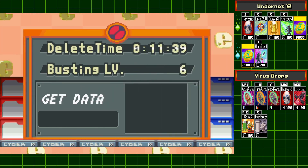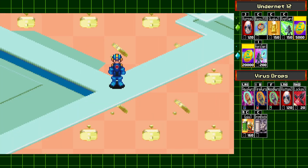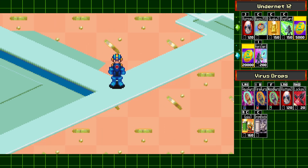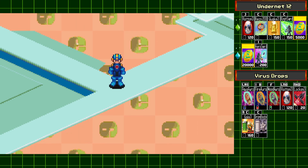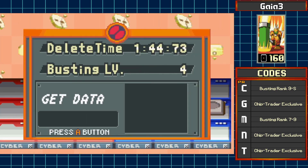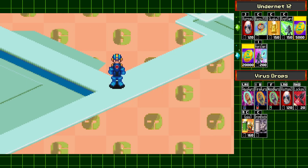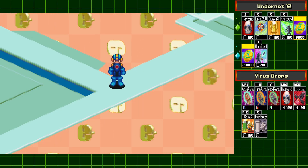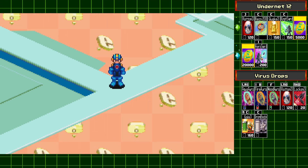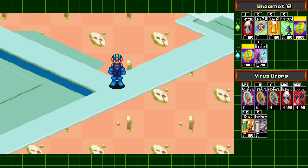That Iron Body is actually far more important than you think. The new enemy is of course the final version of Gaia. It deals 160 damage, so fantastic chip. It can drop Iron Body, and unlike Gaia 1 and 2 which dropped Iron Body Q, this one drops Iron Body C, which is very important for an in-game trade that I'll go into more detail about later.